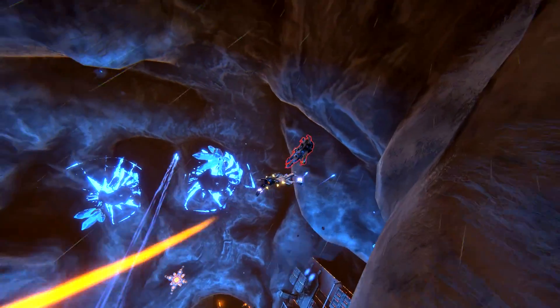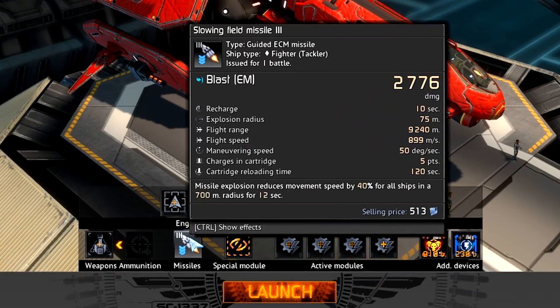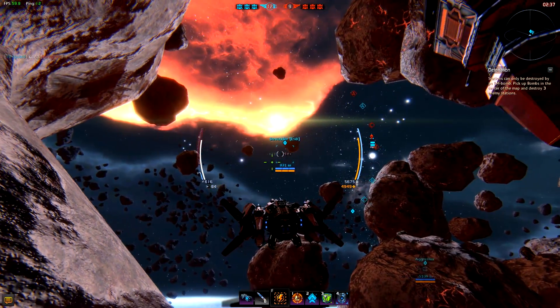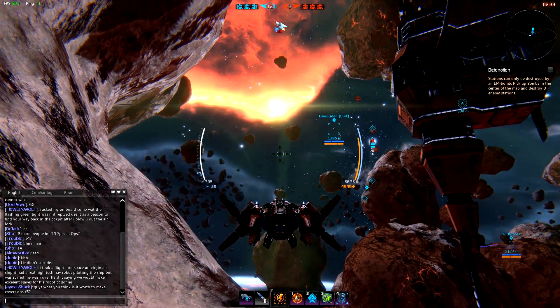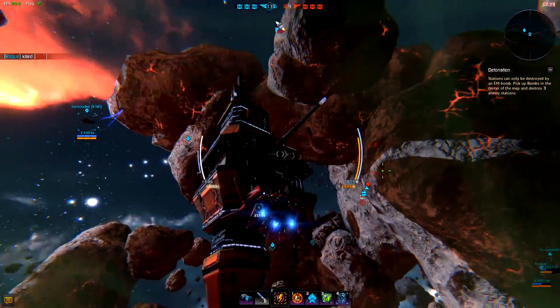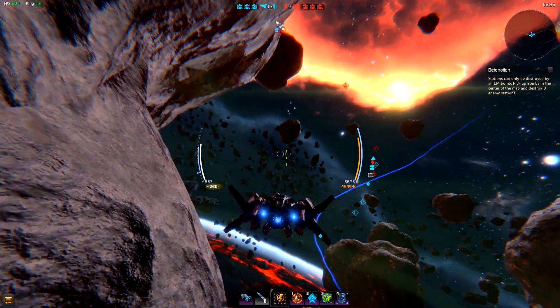Starting with Tier 7, each fighter role has access to new types of missiles. Tacklers can use slow field missiles. Upon hit, these create a cloud around a target, slowing down any enemy venturing inside the cloud. This makes targeting these enemies much easier. Coupled with any other tackler skills, these can turn any enemy into a sitting duck. Use these missiles with caution, though — the slowing cloud will work on your allies as well.